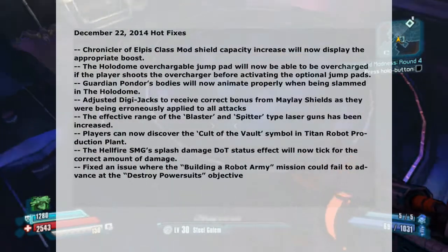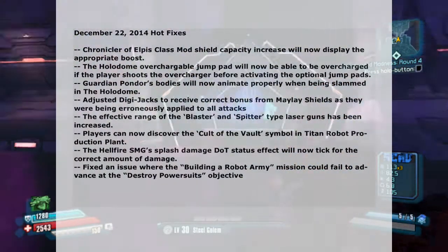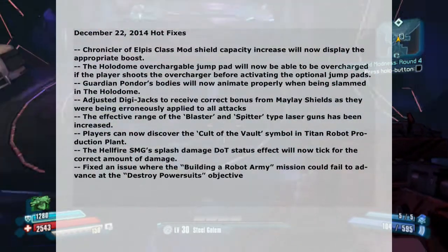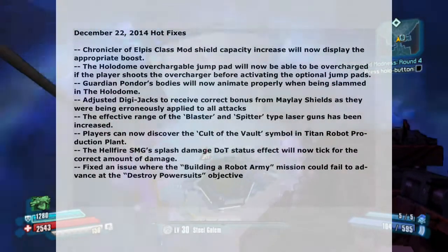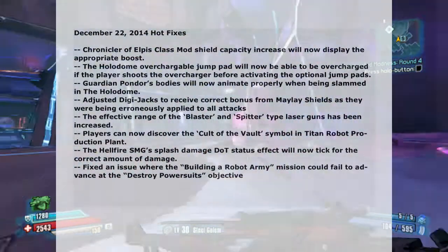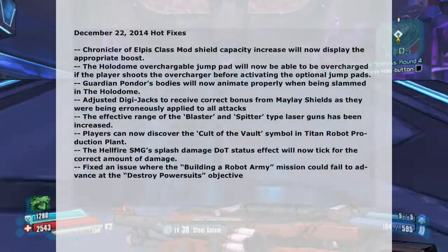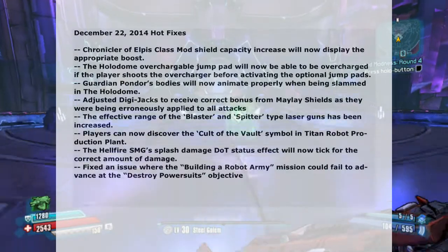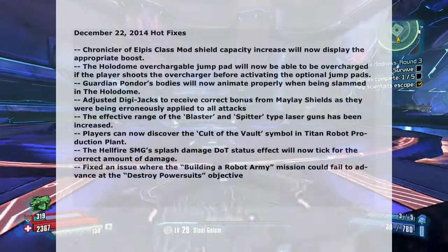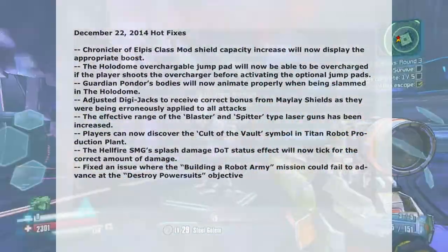Effective range of blaster and spitter type laser weapons has been increased. I cannot say how excited I am about this, because those guns' range was ridiculously tiny — it made the gun ineffective, like you needed to get rid of it as soon as you got it. Players can discover the code of the vault symbol in the time robot production plant. The Hellfire SMG splash damage DOT status effect will now tick for the correct amount of damage.